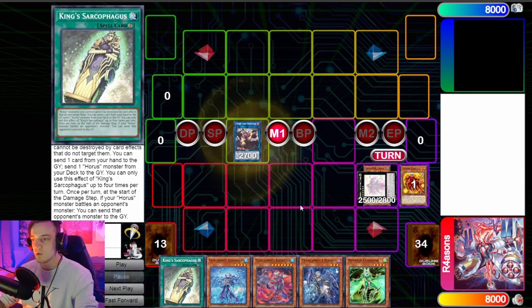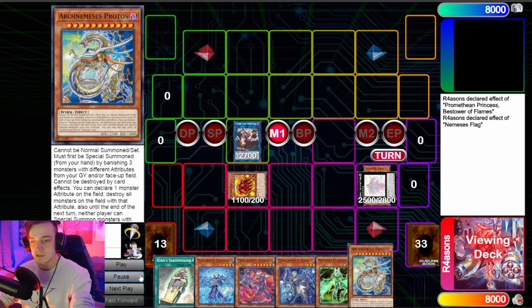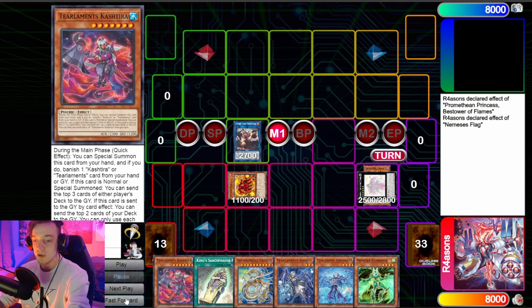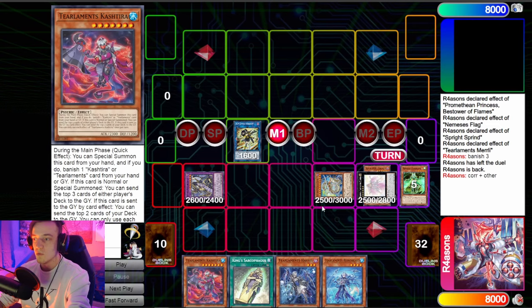Essentially what we're doing with this deck is getting into a position where we can send a Flag to the graveyard via Beatrice or via mill, bring it back with Promethean Princess, and use the effect to grab the Protos or the Corridor. If you open Corridor, you get Protos and Corridor, which means you get Protos and Colossus. Otherwise you choose one. If you open Umbrella and mill into one of these, you also get both, which is pretty cool. Then you use Promethean and the Nemesis Flag to make Sprint and dump Murley.